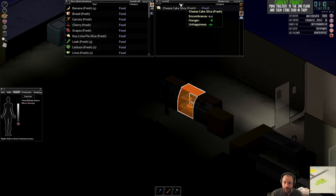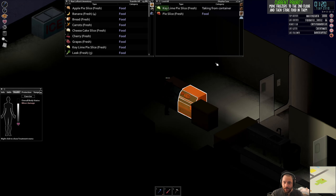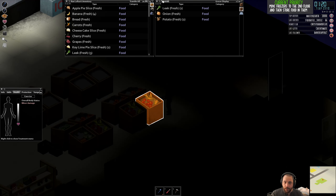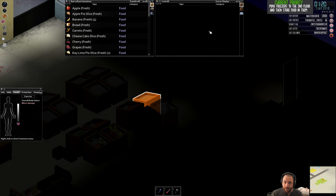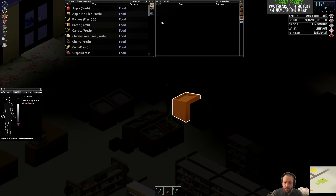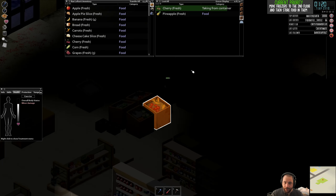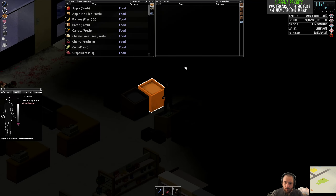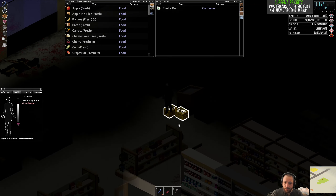To make as few trips as possible, I'm just loading up. The reason I'm not using my backpack is it takes extra time to put things in your backpack. So if you're just trying to move a lot of stuff a short distance, it's probably less time-expensive to just overload yourself in your regular inventory rather than use a backpack, even though a backpack would allow you to carry more.